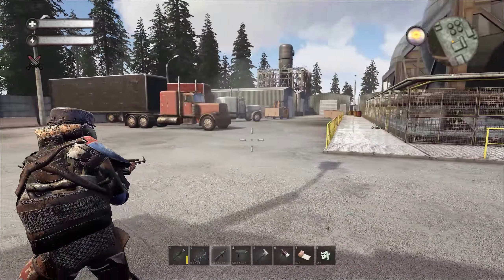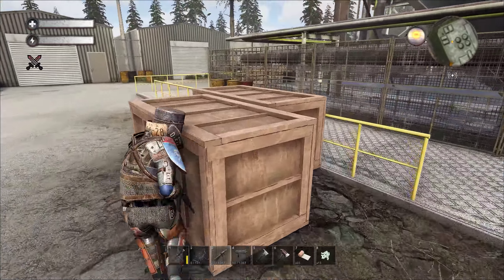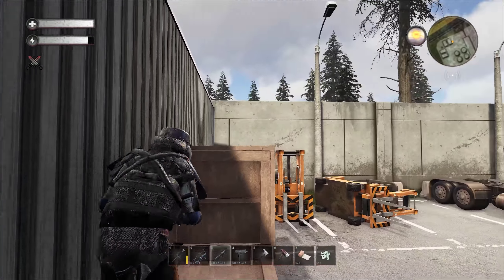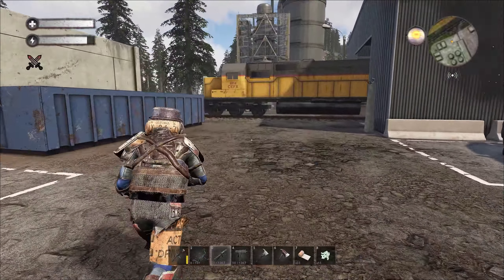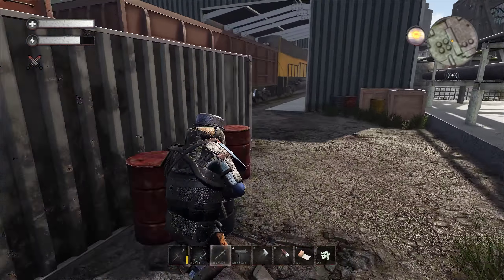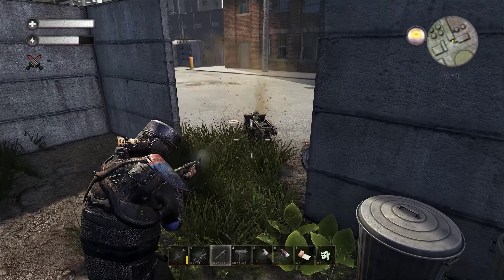I bet there are more enforcers that I need to spot first. I have no idea what we're gonna find in this area. The door — no, you can't access any of these buildings. Can I jump here? No. There is a train in here that leads us inside the building. I think this one is like the last one I took.